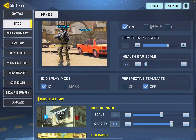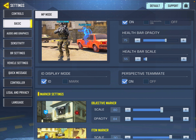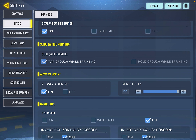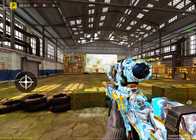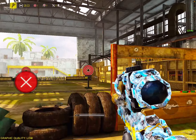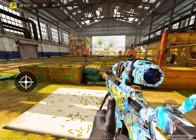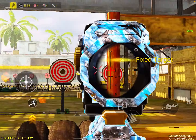You should also turn on the Perspective Teammate feature. When it's on, you can see exactly where your teammate is positioned — whether they are camping or waiting for an enemy to arrive. This helps you know your teammate's actual position. Comment below and tell me what other settings you want to learn about, and don't forget to like and subscribe for more updates.